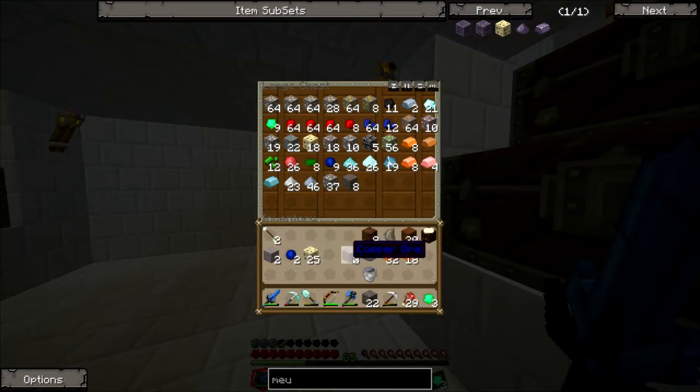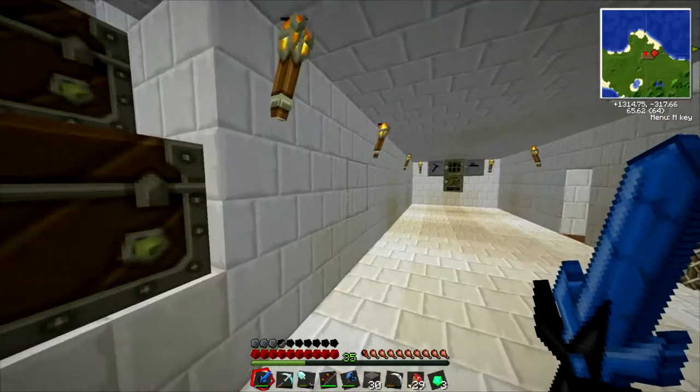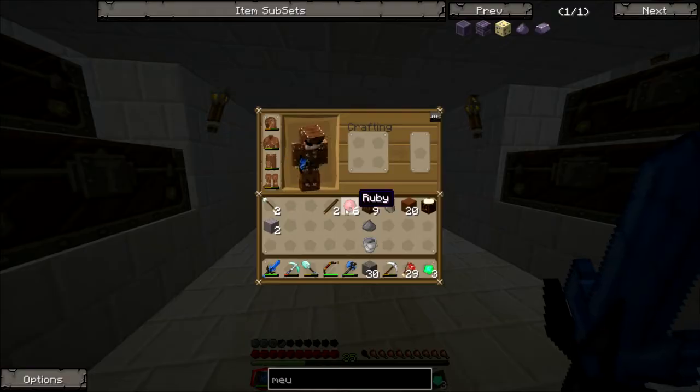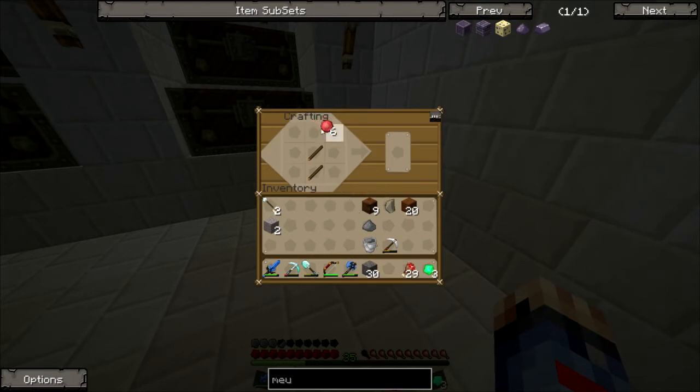I'm going to go over here and chuck all of this stuff away — some of the stuff we've got: copper dust, the copper bars, the sapphires. I'm not going to use the sapphires. I'm going to use the rubies for that. We're going to chuck that stuff away. I'm going to get the tin going. Now where's the tin dust? Get the tin macerating and also the tin cooking. Hopefully that does us quite a bit of tin, because we're going to need it.